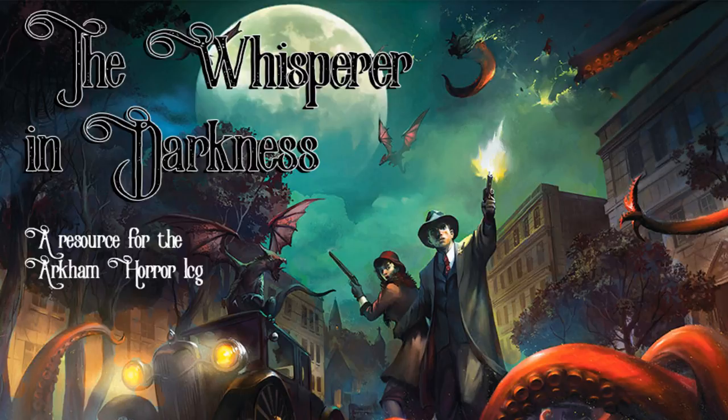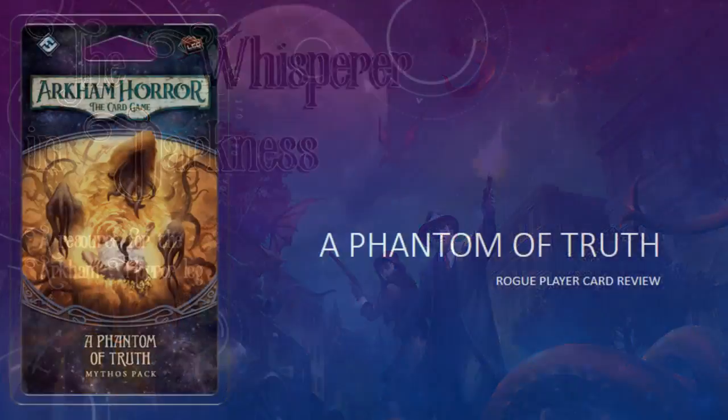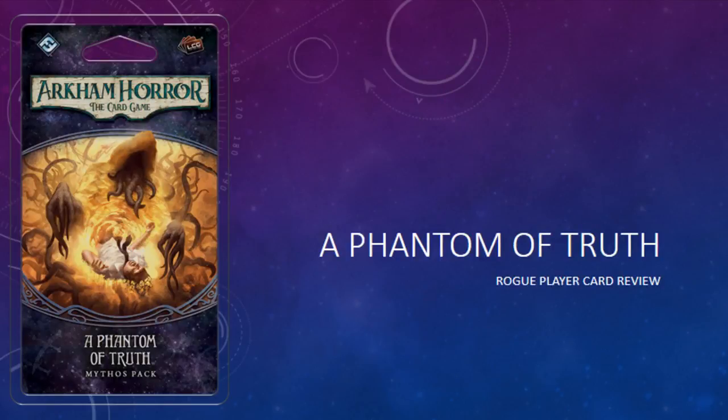The stars are right, and that means it's time for another episode of The Whisper in Darkness. I'm your host, the man from Leng. Thank you very much for joining me today. On this episode, I am reviewing the rogue cards from A Phantom of Truth, the third mythos pack in the Path to Carcosa cycle.